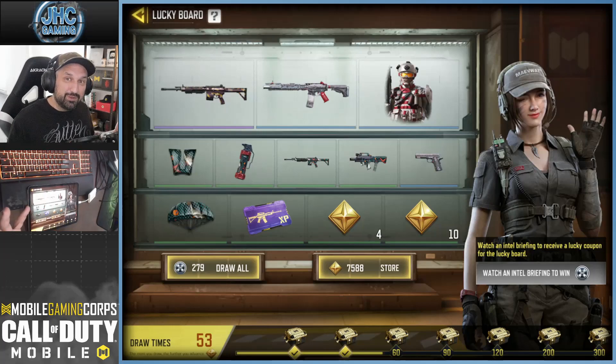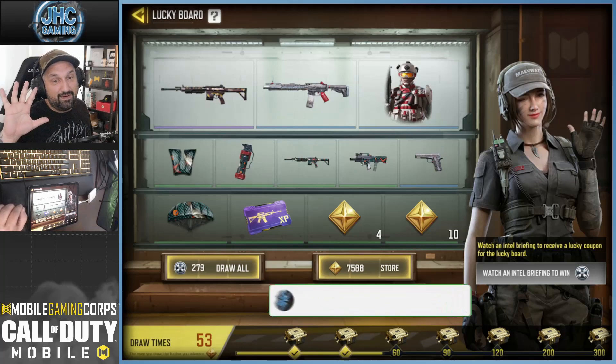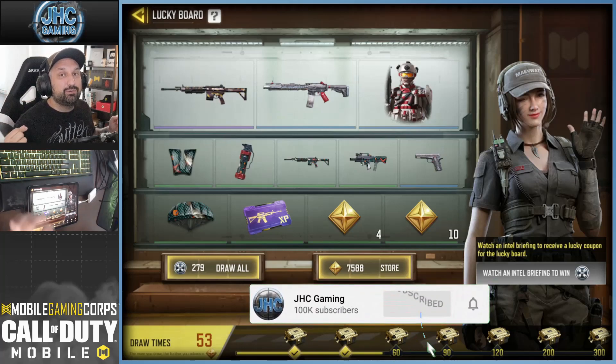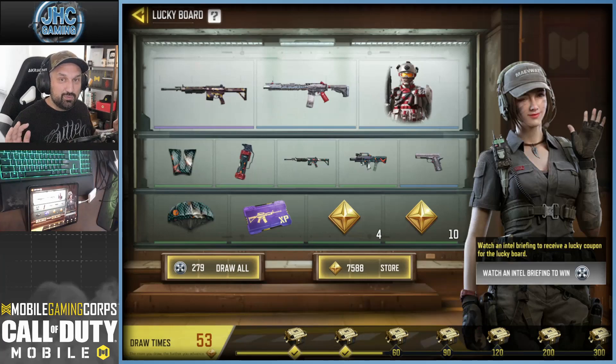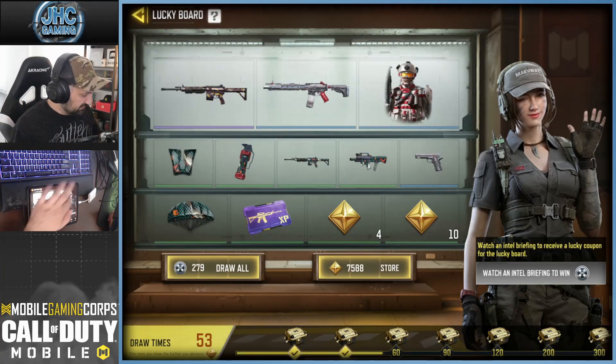Hey guys, Johnny here back with a brand new COD Mobile video. Today the new Lucky Board is here for season 5. The Lucky Board changes every season and every season you can get a free soldier skin by just watching ads. Now it's only 7 ads per day — it used to be 10, but now it's 7 since season 4. So I have less than 300 tokens now; I used to have more than 300 per season.